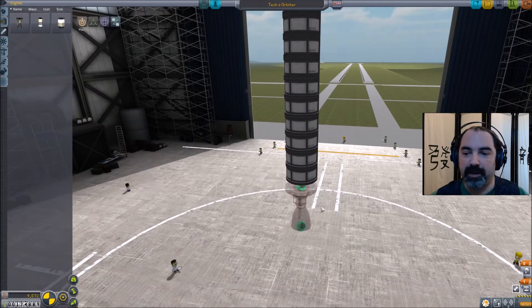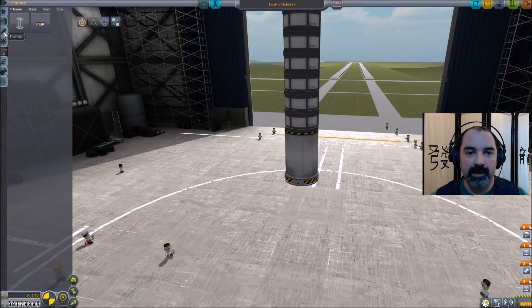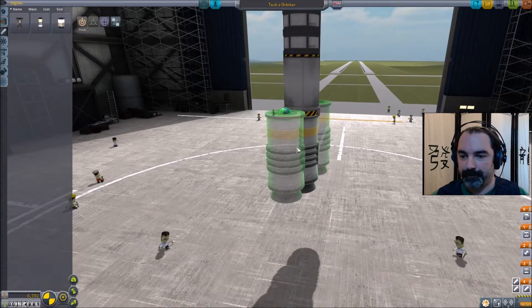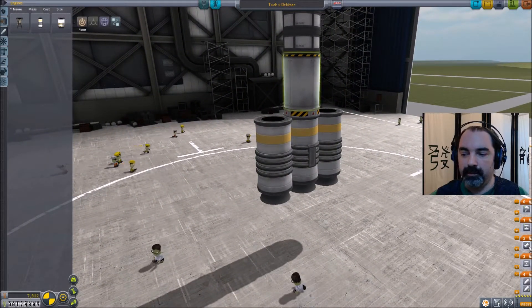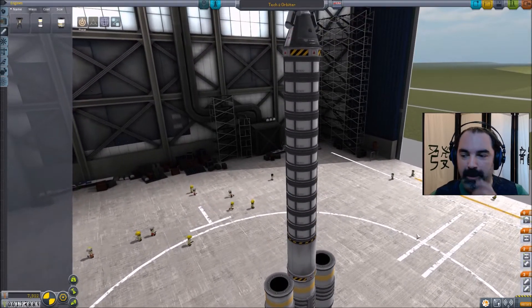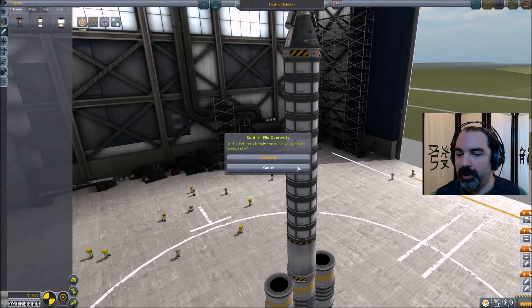We'll put our only liquid fuel engine here, which is a Reliant, and another stack decoupler, then hammer engines — one on the bottom, two on the sides. I'm going to do some advanced work on the staging, which good players do: put the decoupler and the engine in the same staging node. We'll go ahead and save that.